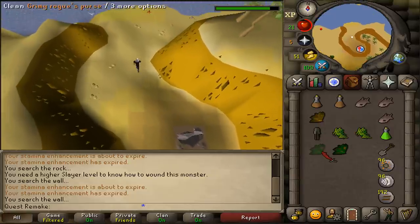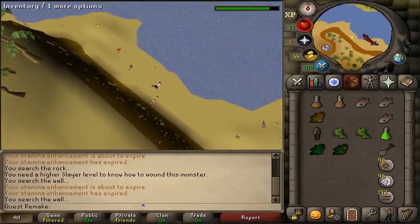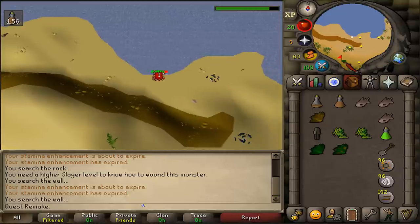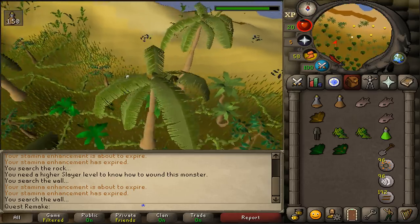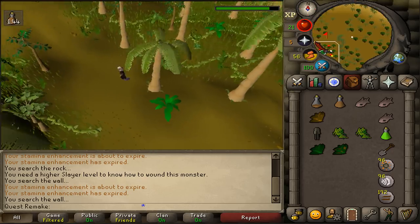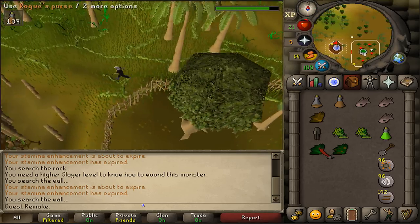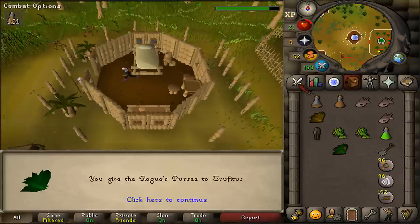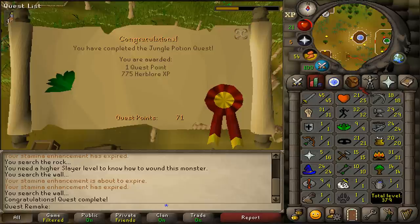Clean one of the Rogue's Purse herbs and return to Trufitus. Use it on him to complete the quest. Use Rogue's Purse on Trufitus and congratulations — you have completed Jungle Potion Quest! You are awarded with 1 quest point and 775 Herblore experience.